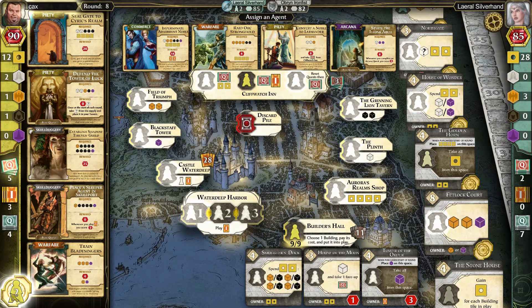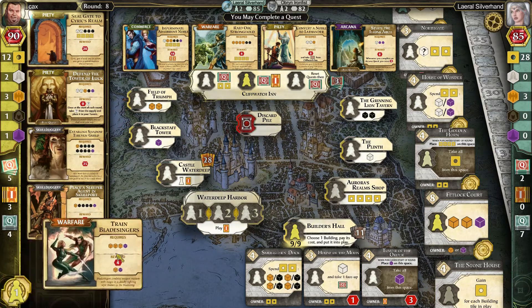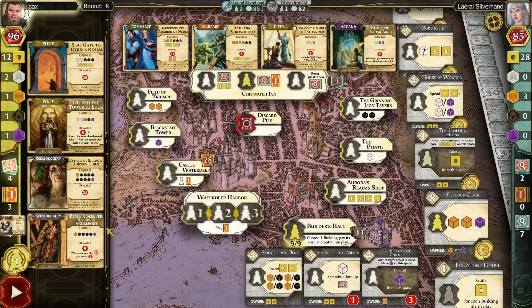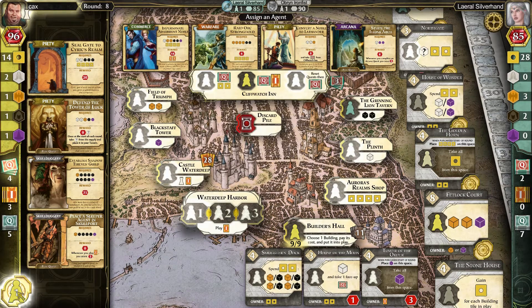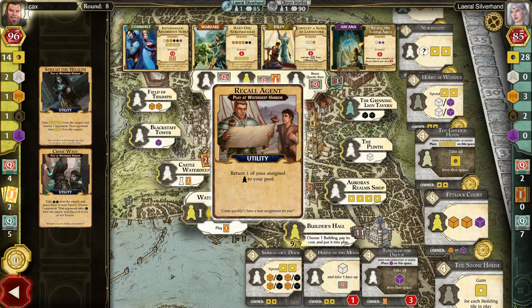Maybe we should go for this Warfare one here too — this will also be a rather simple one to get. I wanted the Intrigue card mostly, and we can also play the Arcana. Maybe we'll score that while we can — another nine points. We are kind of neck and neck with the other two opponents. But what they don't know is that I am rolling in it as far as these buildings — so that's going to be the make or break, I think. Let's see if we can't pull out a victory through building and money econ here. A rather unique setup.